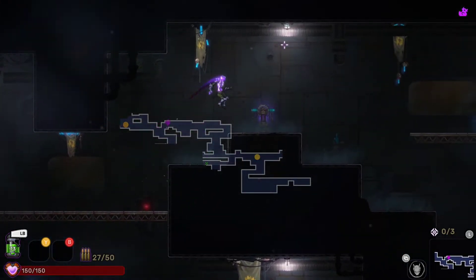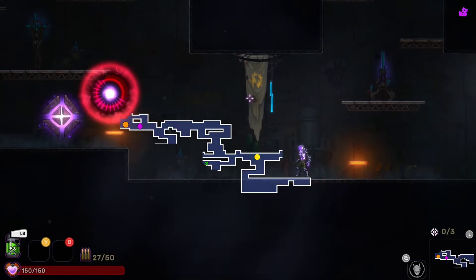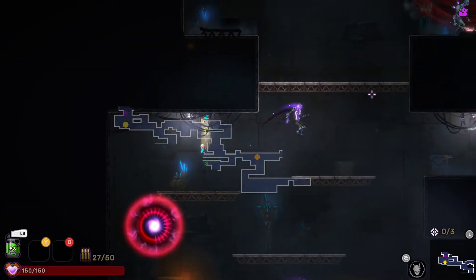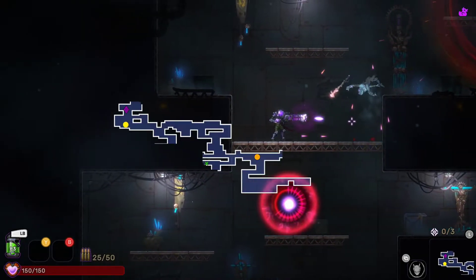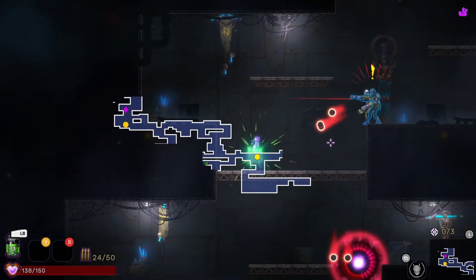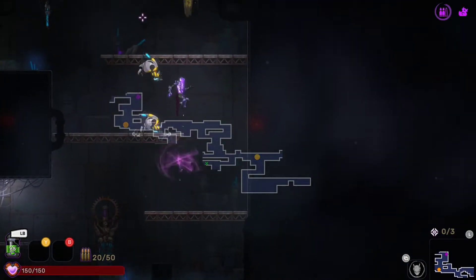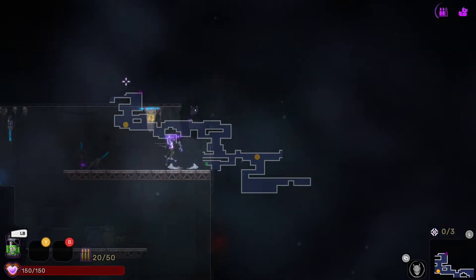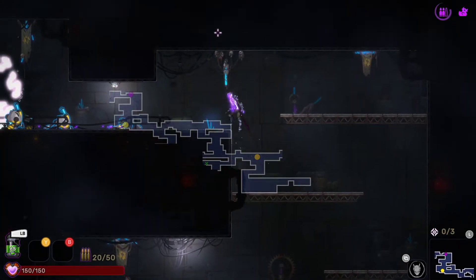The map looks pretty big. I'm the purple icon on the map — I thought I was the yellow one. We've got full health so we're not opening a portal yet — I want to explore the whole area first. There's something up there that looks like a secret — not quite. I need to be more mobile with the dashing.